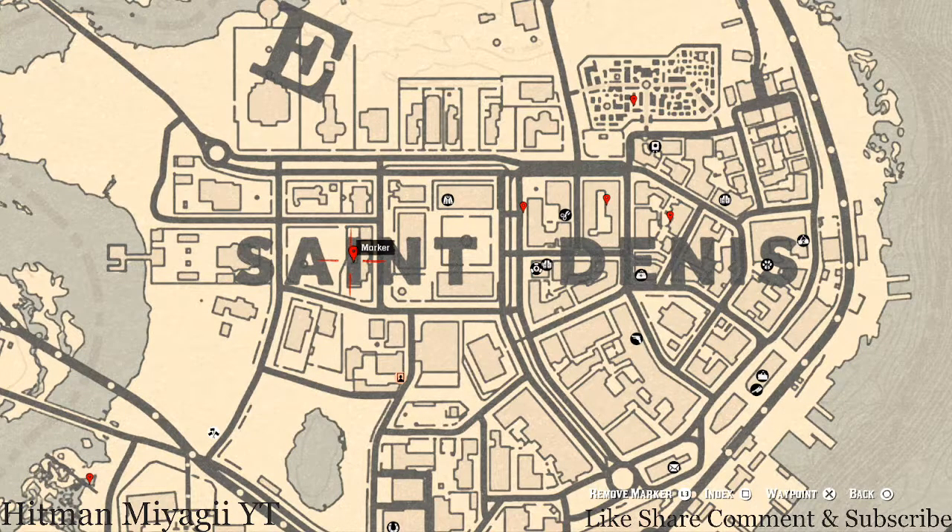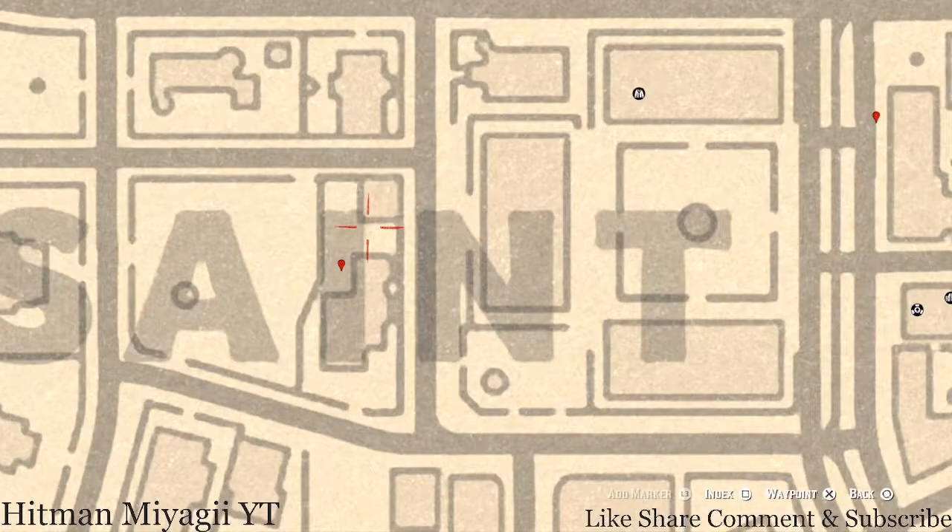Our next marker is another family heirloom, sitting right here in Saint Denis. At this location there's a white table, and on that table you'll see a chess board. On that chess board you'll find an Ivory Hairpin, which is the family heirloom you're looking for.